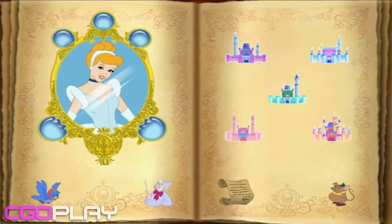Now, you must remember, once all five gemstones are found, they will appear in the frame in their proper places. Then the spell will be broken, and Cinderella can return home to her very own castle.